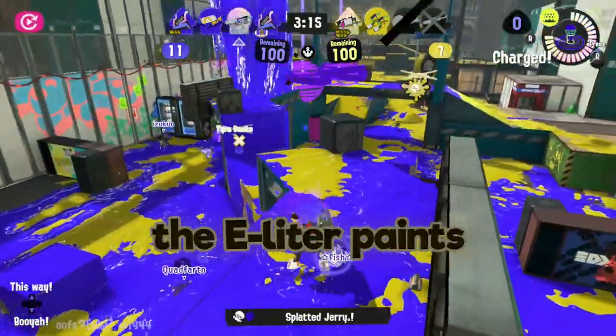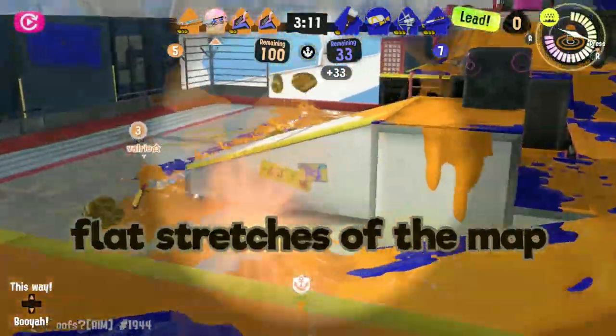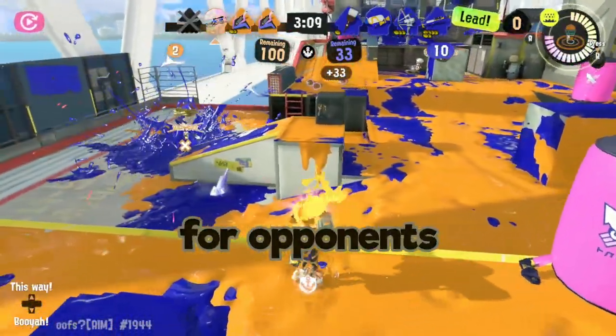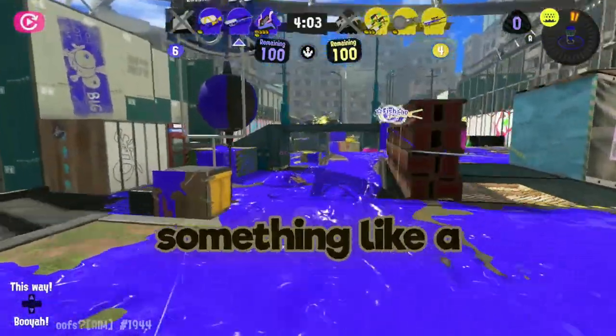On top of that, the E-Liter paints surprisingly well for a charger. Its full charge shots do an outstanding job of painting long, flat stretches on the map, making it difficult for opponents to move through, and moving left or right while tap shooting can be a great way of painting over something like a splat zone.